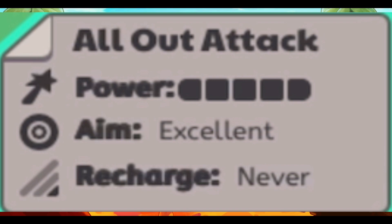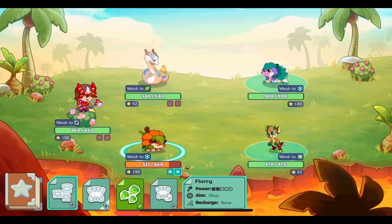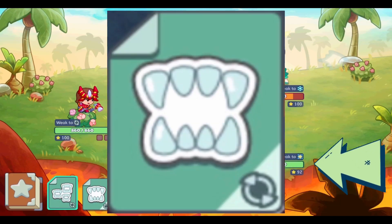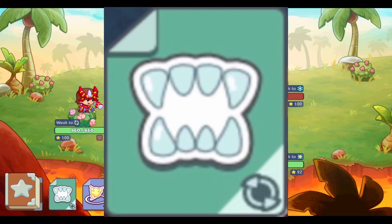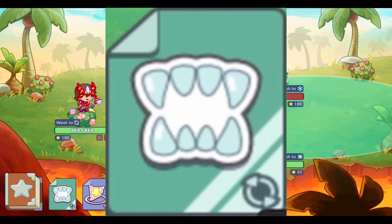A spell marked Never means you can only use it one time per battle and it will never recharge until the next battle. The recharge of a spell is marked by these lines on the spell. This is a spell that has no recharge, a spell that takes one turn to recharge, and a spell that takes two turns to recharge.